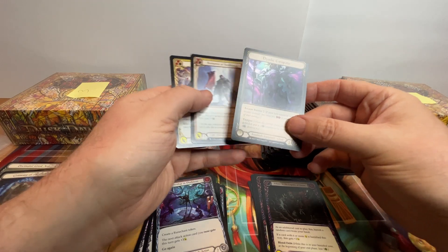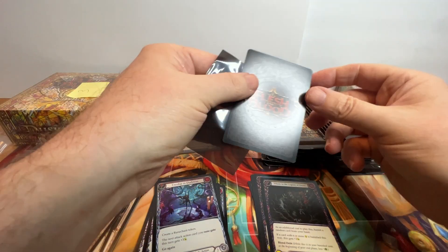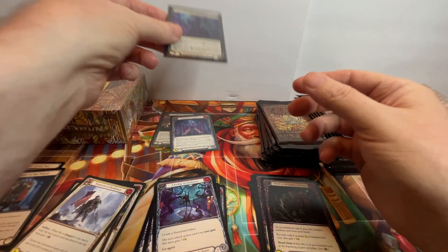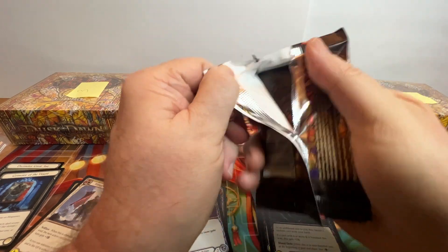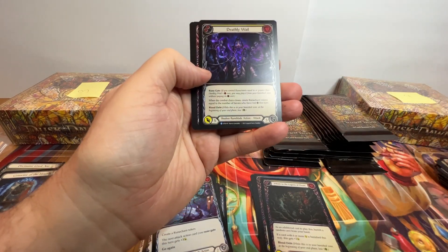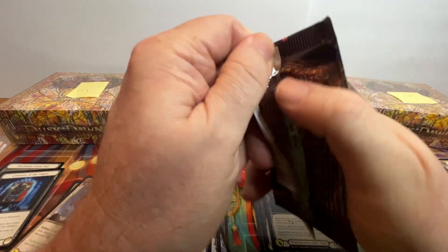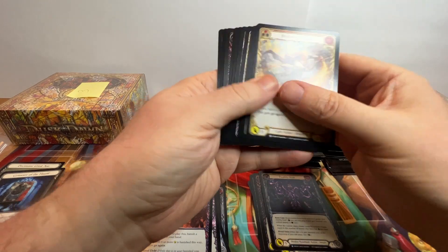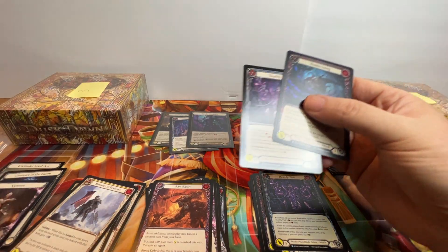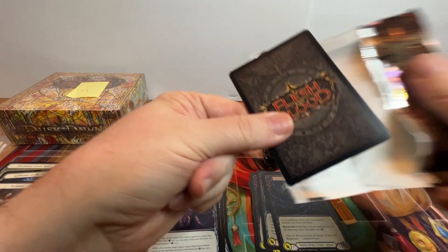So we got the rune blade equipment — this is our first legendary of the case, two rares. This one I would really like the full art version of, which doesn't mean it's not going to happen; I've seen both of them come out of the same case. Love the artwork, love the coloring. There is our rare — all rares and common rare and rare. We got a hero, so this box is definitely shaping up: a couple of different weapons, rare hero, legendary.